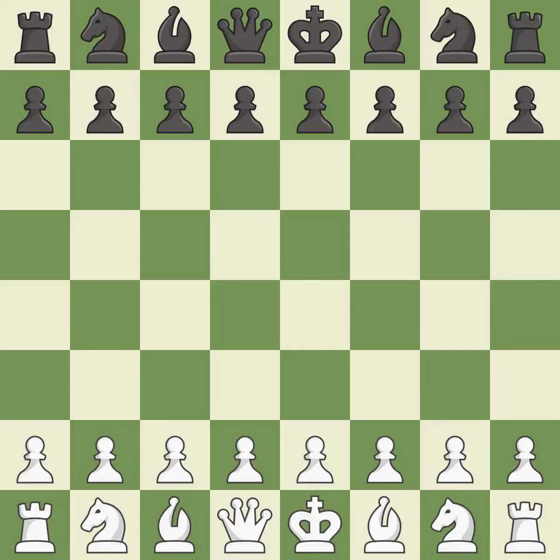Neo-Grünfeld defense, delayed exchange variation, 7.Nb6. Balanced — neither player ever had an advantage. That game was pretty competitive. Both players had an amazing opening. That was an incredible middle game by both players.